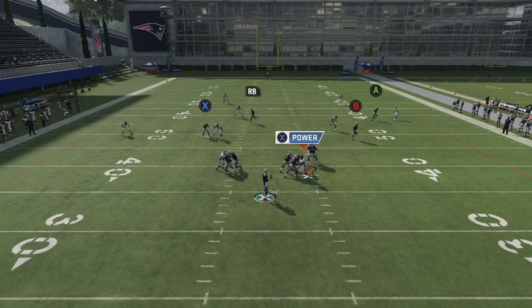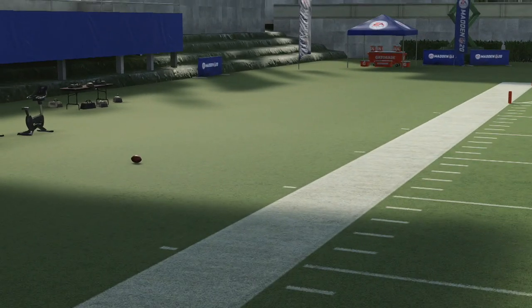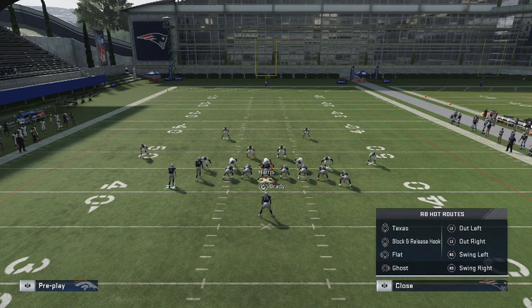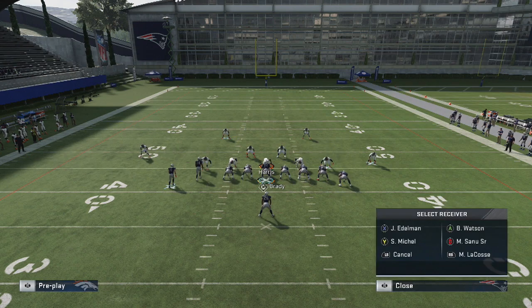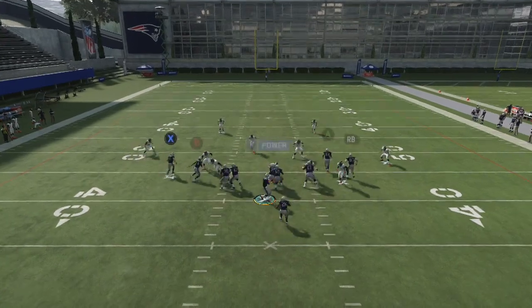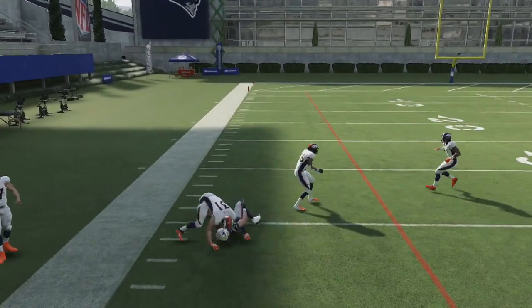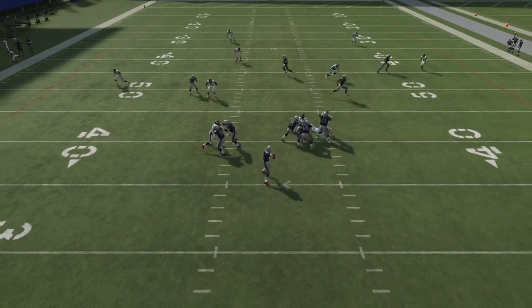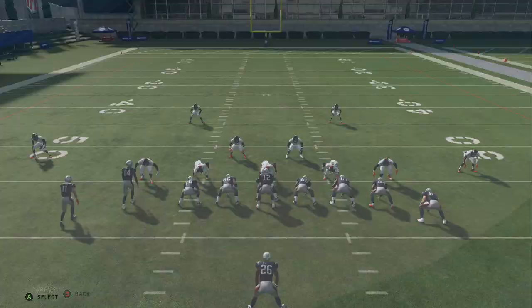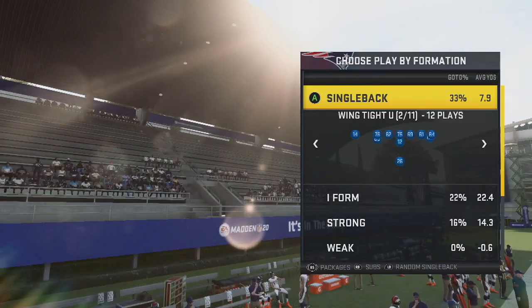The hitch working with the post is one of the easiest route combos to use on this year's game. We're just putting the inside tight end — A — on a corner, the outside tight end — RB — on a post, dragging the inside receiver — B — and hitching the outside receiver — X. You're going to see this post is just wide open — it's going to be there every single time and they're going to have to manually guard that. Against Cover 3, the reads are wide open — this attacks any coverage you face in the entire game.